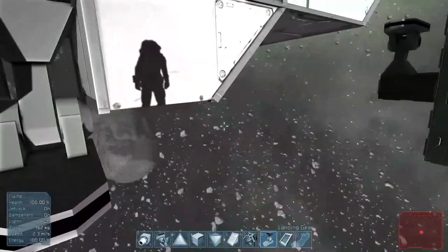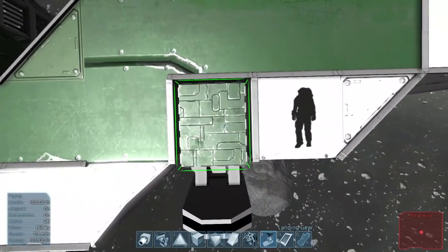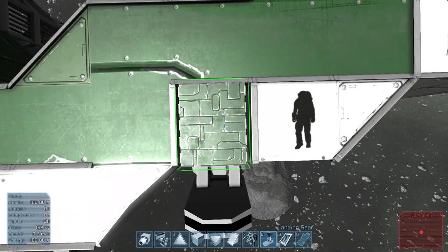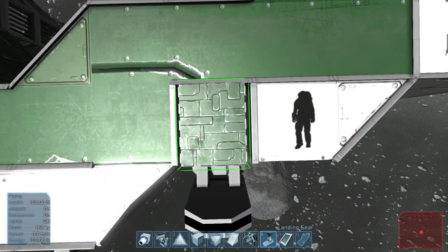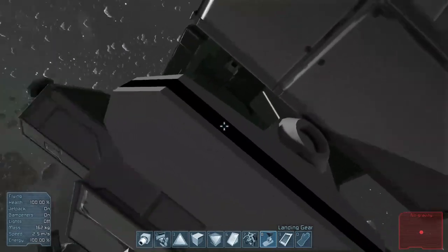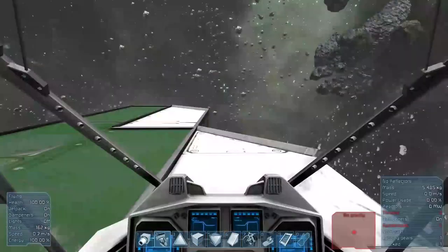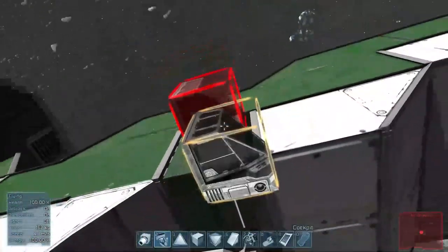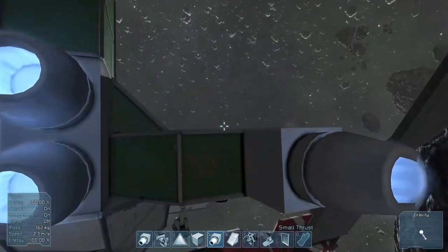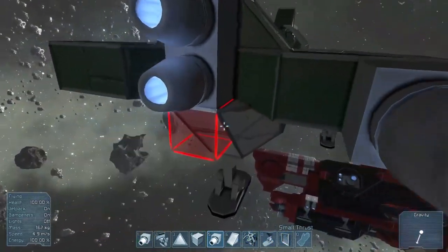Now, you can't call this a dive bomber without actually having some bombs, so I put in landing gear for landing but also landing gear on the sides, covered them up a little bit, because these will hold — lo and behold — the bombs, or should I say warheads. I covered up the landing gear portions that hold the bombs with these small ships essentially, and hooked them up to the larger ship via landing gear again, which just makes it look nicer and takes out all the gaps.